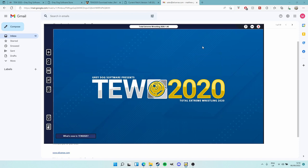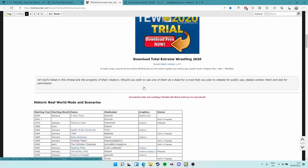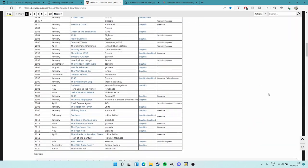There are plenty of websites where you can go get databases. Personally I use Be The Booker dot net - a very good website that has all the databases you need. It's got forums, you can set up an account, get involved in the community. It's a great community. TEW 2020 has a great community on the Grey Dog Software forums, Reddit, and wherever else you want to go. At the top, look for the TEW 2020 Downloads section.